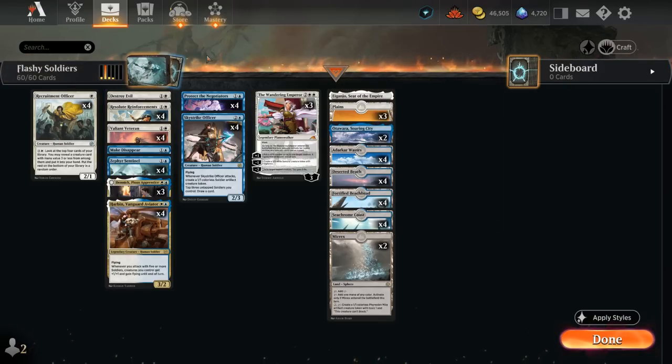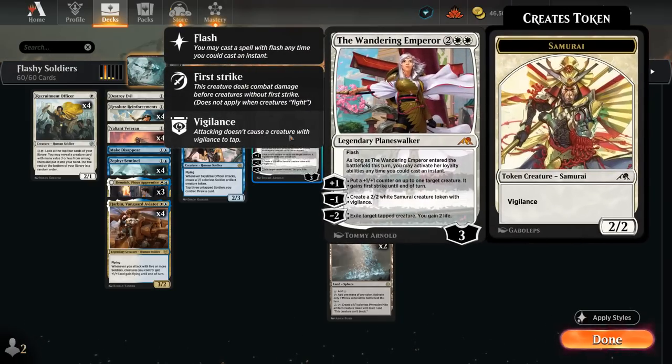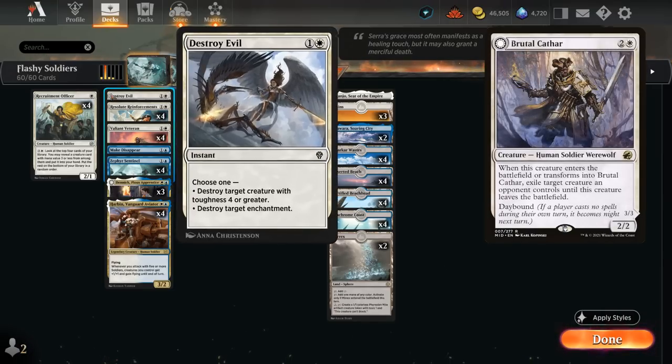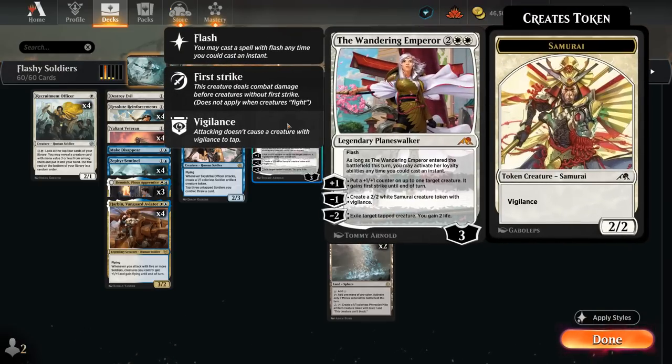Another advantage of playing all these spells at instant speed is that we can potentially disguise a Wandering Emperor as well. The 4-mana Planeswalker can be flashed in, then we can put a +1/+1 counter on a creature and give it first strike until end of turn, or minus 2 to exile a tapped creature and gain 2 life, giving us access to more removal. Since we're not playing Brutal Cathar in this build, we've got Wandering Emperor, Destroy Evil, and some of our channel lands to rely on. The fact that most Soldiers decks don't play Wandering Emperor means you're going to be able to ambush way more opponents.